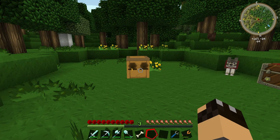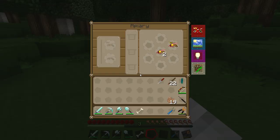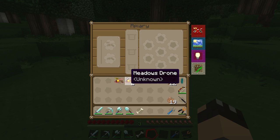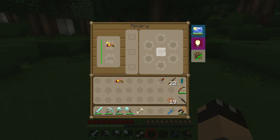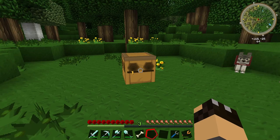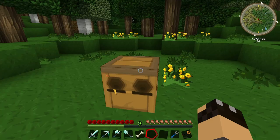The bees suddenly disappeared and it's still daylight with no bad weather, so that must mean it is finished - and there we go. The queen has died and it has produced another meadows princess and two more drones. We can repeat the process by putting the princess back in with another drone and the process will repeat. More often than not you will get more bees back than you put in, so you're always going to end up with more and more bees. Every now and then you will also get honeycomb in the centre slot - that is the ultimate product we want to get from our hives.